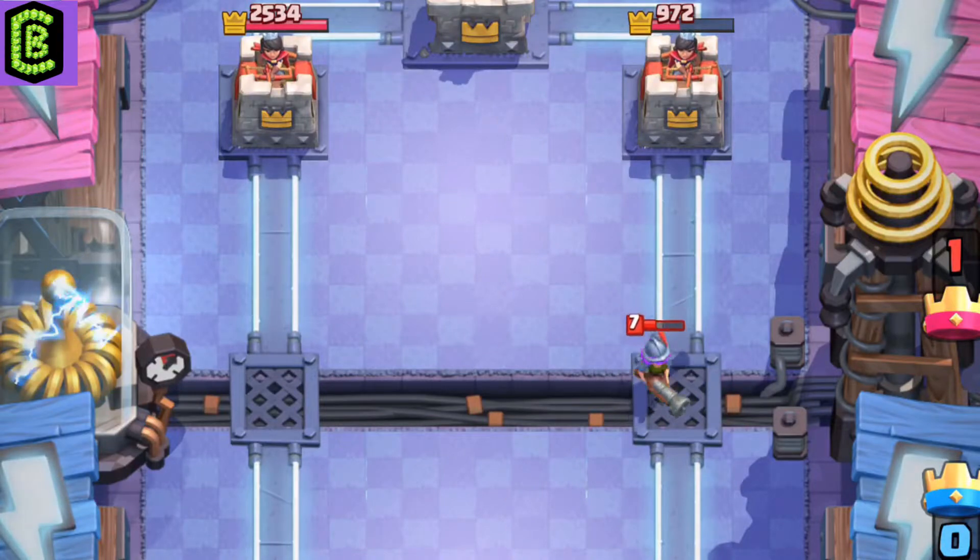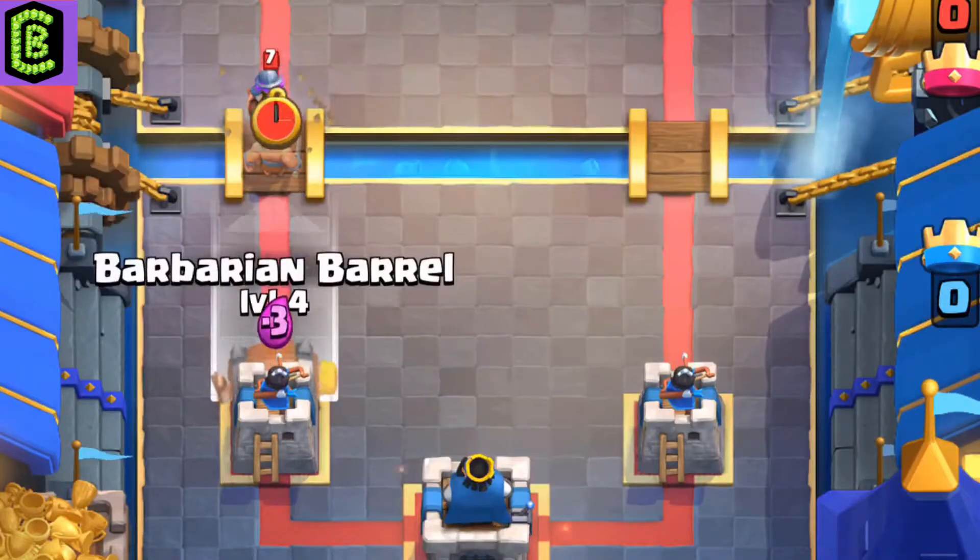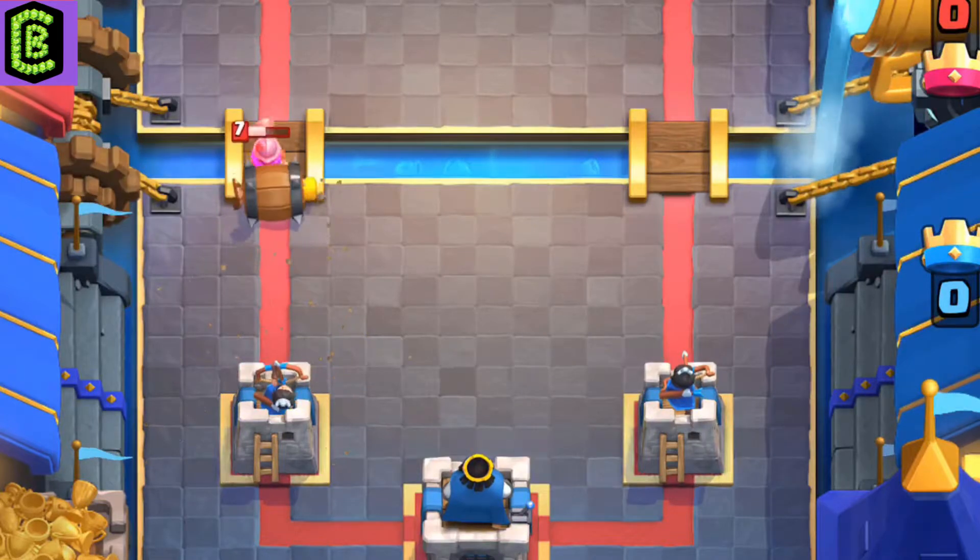The Musketeer in general can be used to counter big tanks, but you need something to help it, like a building or maybe a mini tank.